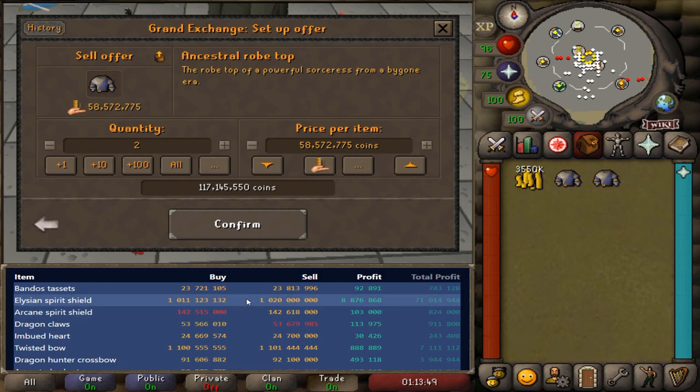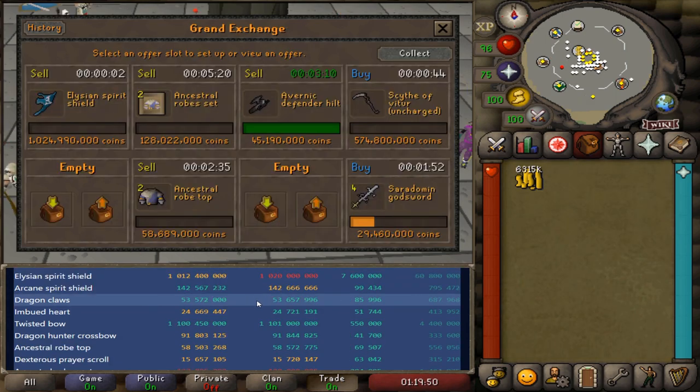If you hold through the storm, you can be profitable. It's just a very, very hard thing to first of all determine what to do, and second of all emotionally - it's pretty tough because these are quite large price fluctuations. We're talking millions of GP. This is risky.